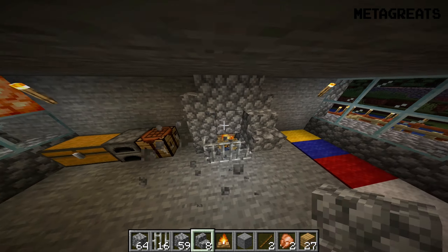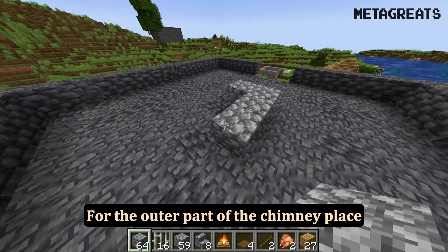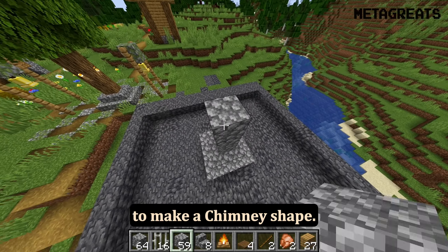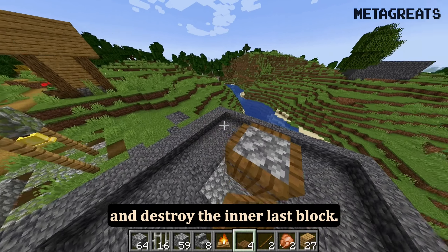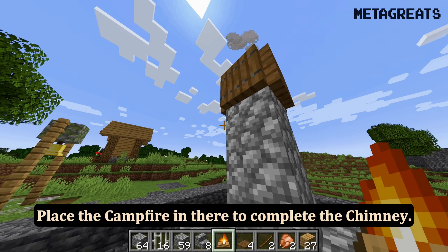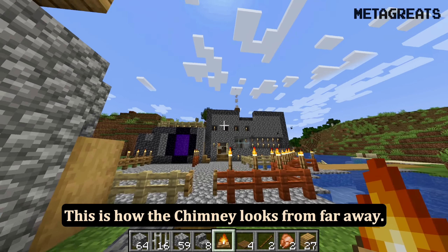Use iron bars for details. For the outer part of the chimney, place cobblestone blocks and stairs to make a chimney shape. Then place spruce trapdoors on the last block and close the trapdoors by right-clicking on them. Destroy the inner last block and place a campfire in there to complete the chimney.